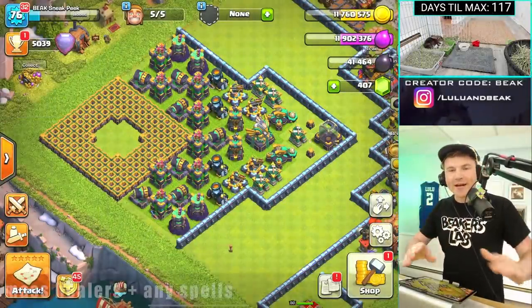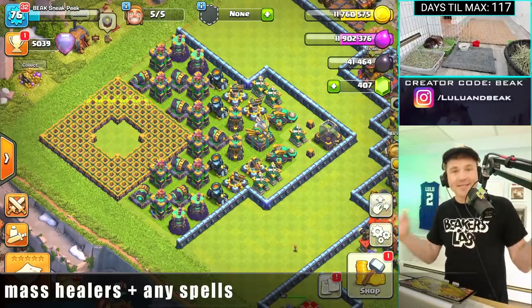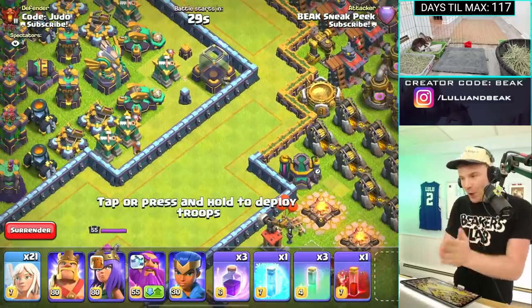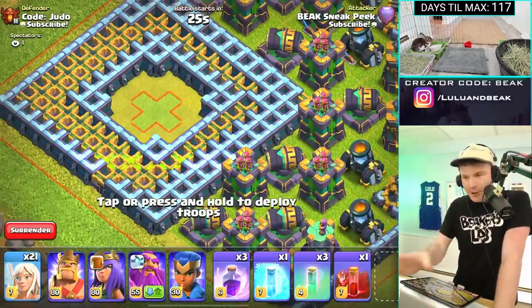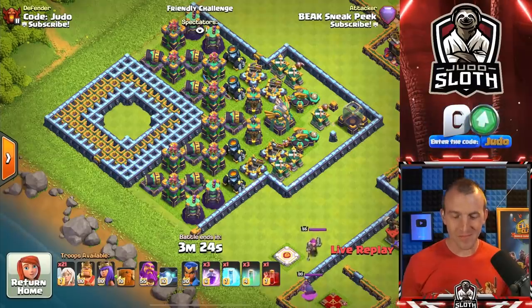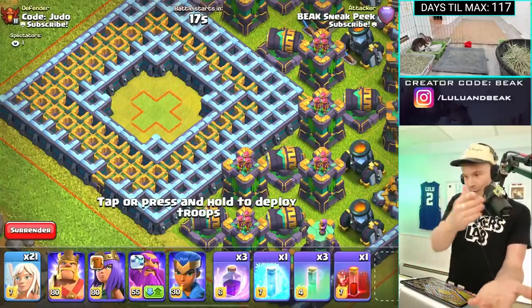For this month, the rules are simple. We can use any amount of healers that we want and any spells that we want. And we can use the queen and the warden. I am going in for the first attack. Now, we have the same base here. It looks like you have changed it up a little bit. I assume we're both going to have different spells, different hero pets. We did agree that we can use any hero pet we want on the queen and on the warden.